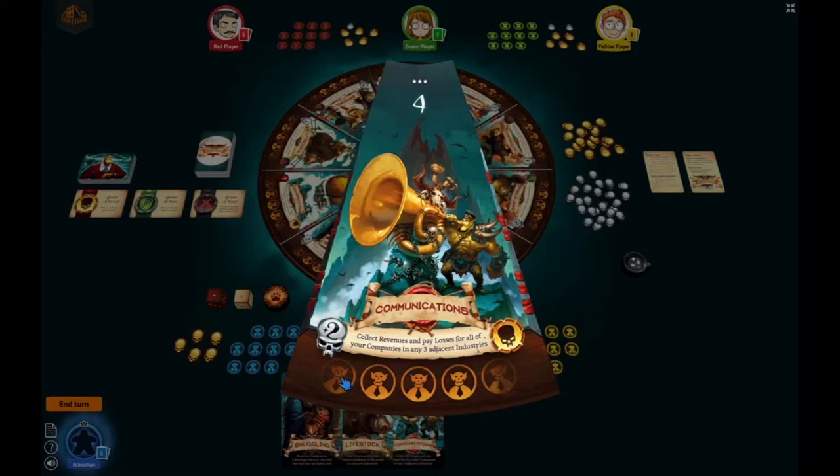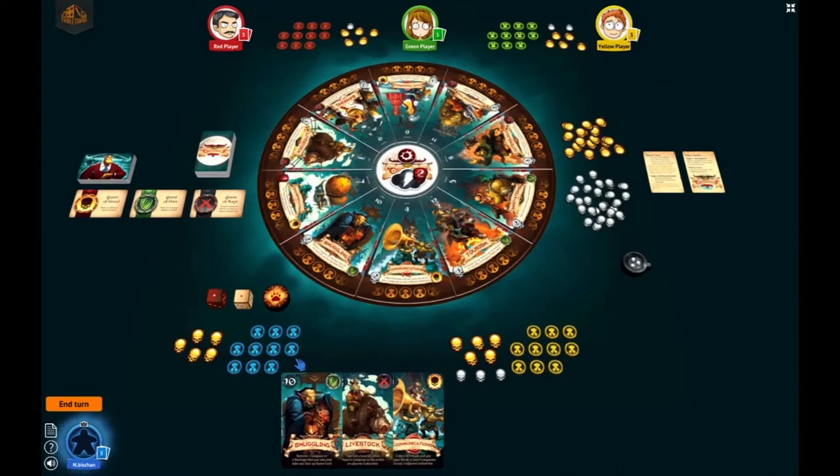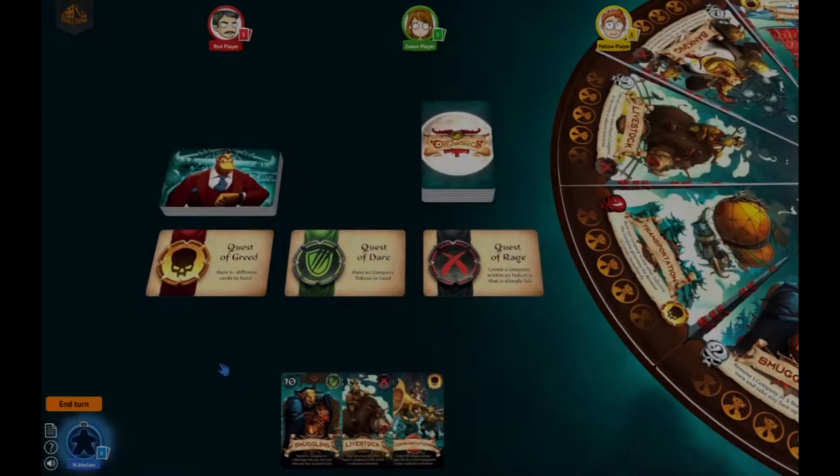Down here you'll see that this is where the companies are placed once you own one. Each player chooses a color and takes all company tokens associated with that color. So we've got a blue player, a red player, a green, and a yellow player. We pour out all the skulls so that all players have easy reach — this is your currency. A silver is equal to one and a gold is equal to four silver.